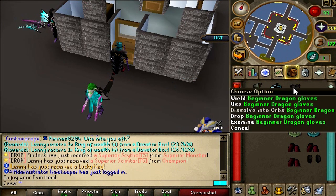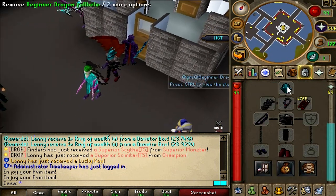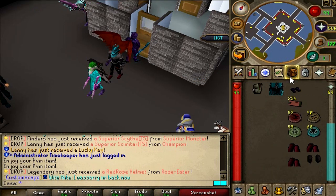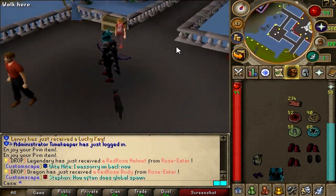I have two starter PVM boxes — let's take them out, it's a good time to open them. First one: beginner dragon gloves. Last one — well, at least we got best-in-slot gloves for now. Nice.